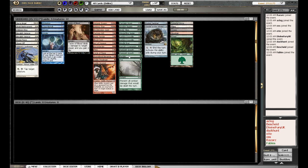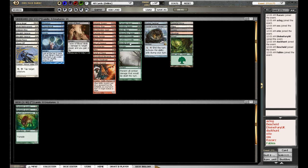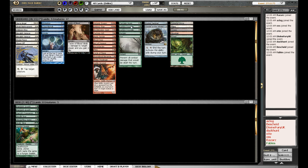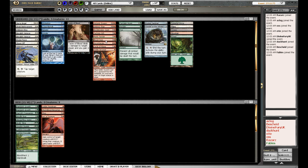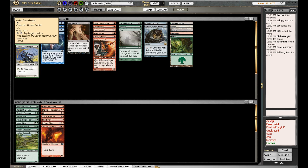My solid colour is probably green: Rampant Growth, Companion, Brindle Boar, Acidic Slime, and probably the Crocodiles are in. Red is probably my next colour with those cards. Next up: white.